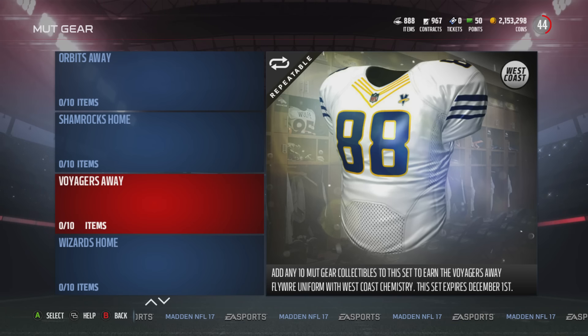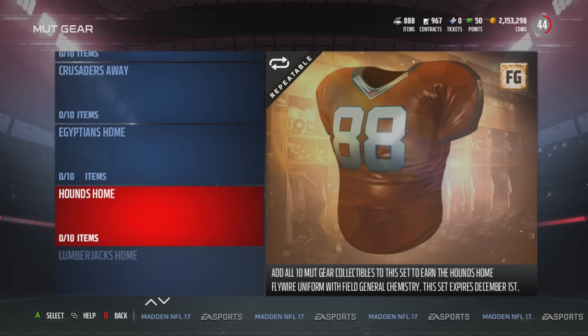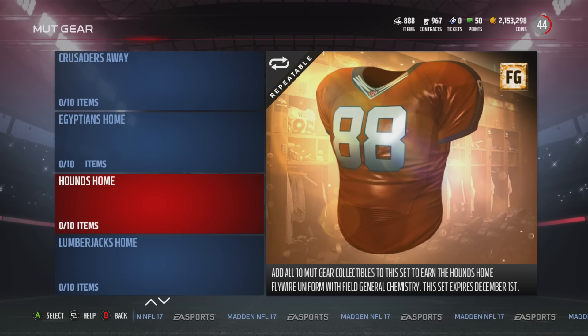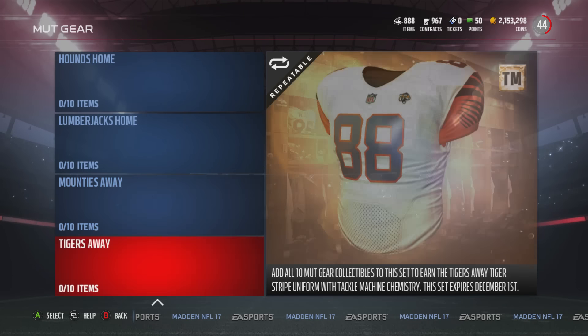What I would do is check which uniform is going for the most on the auction block, do that set, sell the item, and keep repeating the process. If you have the specific collectibles required, I'd go ahead and do the elite sets because you can probably make a little bit more coins out of it.